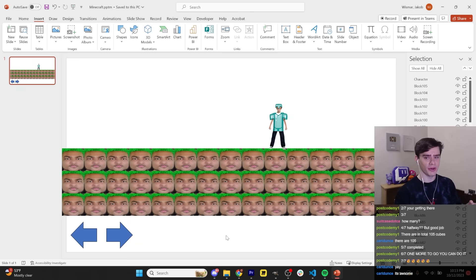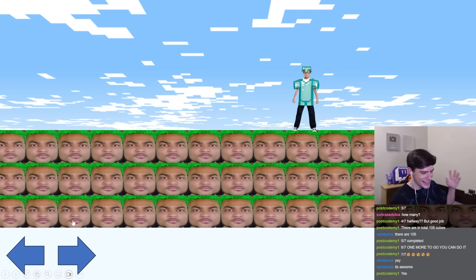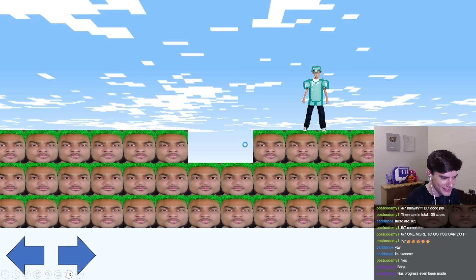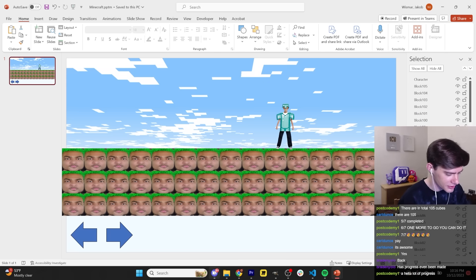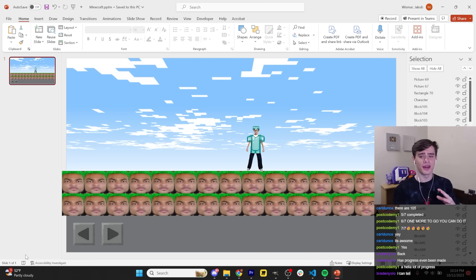It's looking a little bit boring - we need a skybox. That's about it, we just need a skybox. This is so sick! I feel like this is coming together quite nicely. You can mine, you can build - this is sweet. I'm going to make a background for down here, like a little Minecraft inventory thing. Now that our hotbar looks a lot nicer, let's figure out what block types we actually want to add to it.